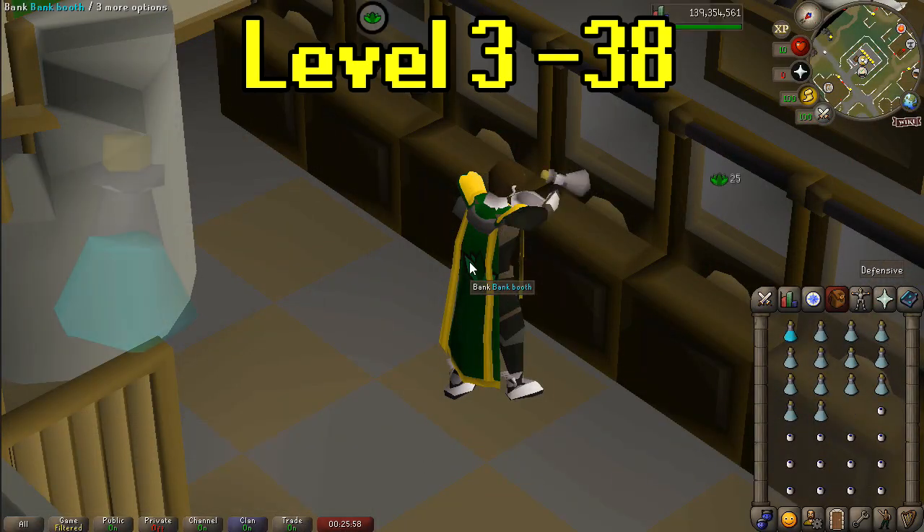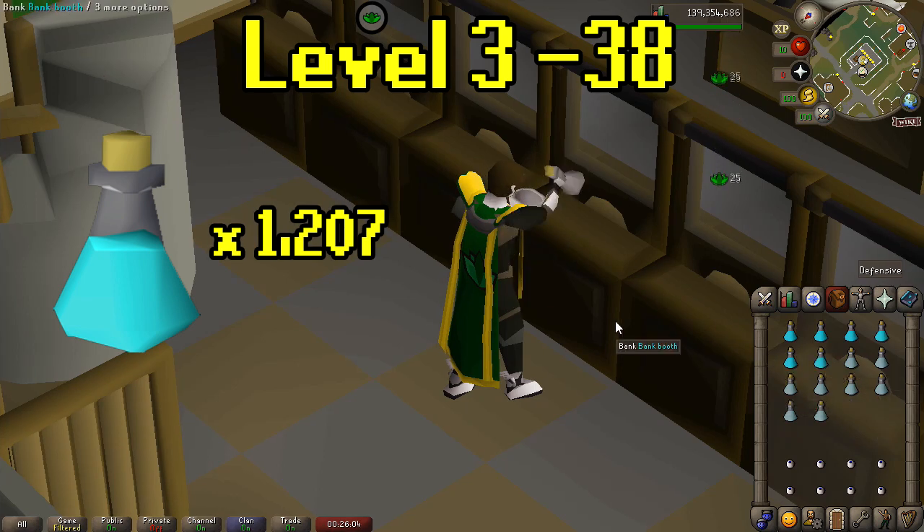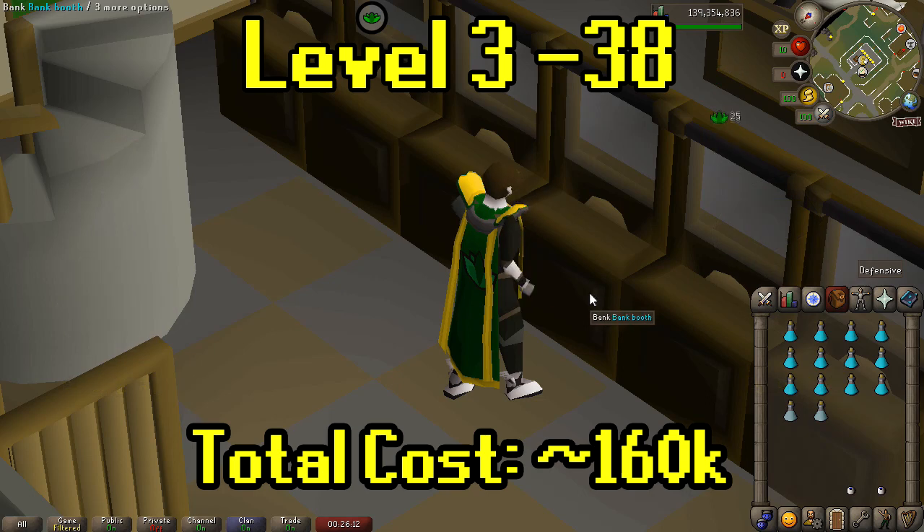For levels 3 to 38, I made attack potions. You will need to make 1,207 attack potions. Attack potions can be made with unfinished Guam potions and an Eye of Newt. Total supply cost at the time of this recording is about 160k. Since you will be getting some quick total levels, I would say that's not that bad.